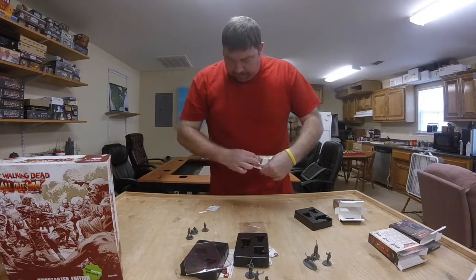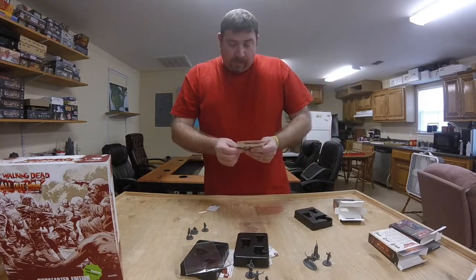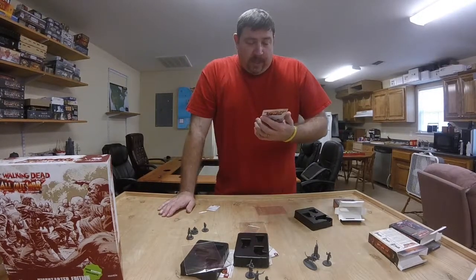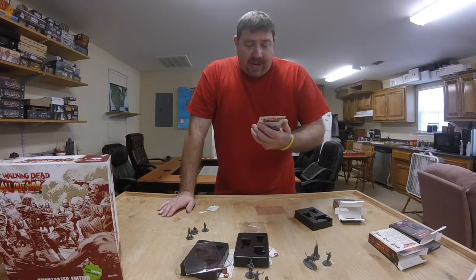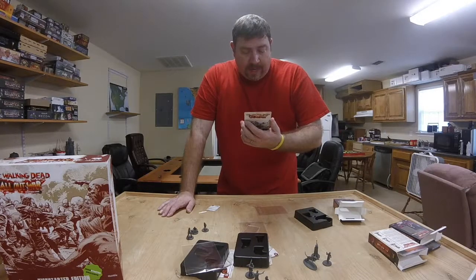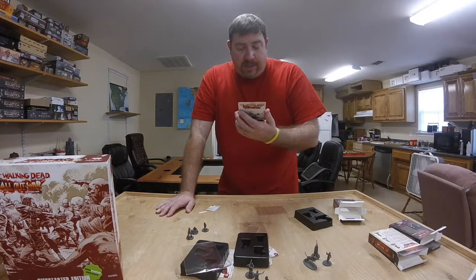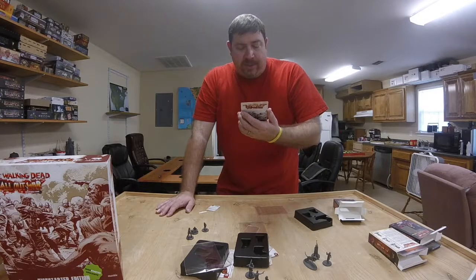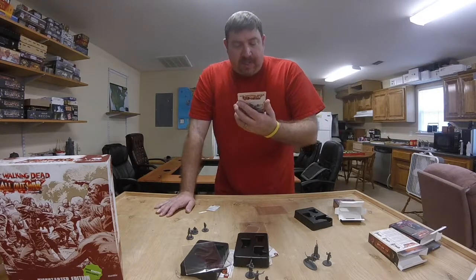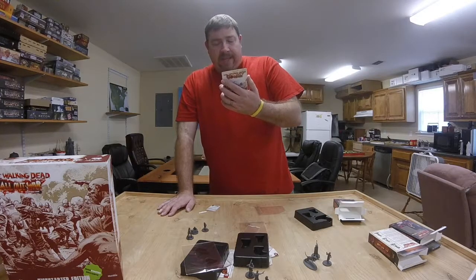Card-wise, we have Ezekiel the King. He's a tactician with five health, high nerve, white melee, white shoot, three defensive reds. He has Commanding Presence: whenever making a hold your nerve action, Ezekiel does not roll a black — instead he immediately reduces the threat level by one white. Very nice. If Shiva is engaged in the same combat as Ezekiel, both Ezekiel and Shiva add one red to their melee attack roll.